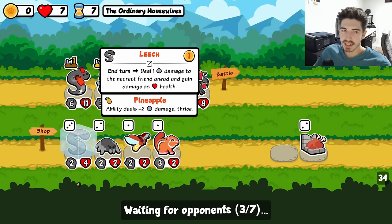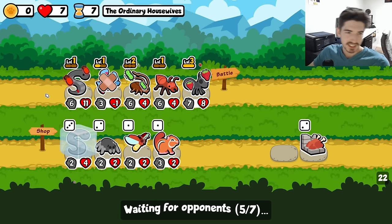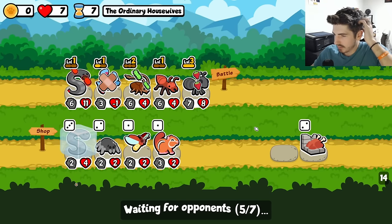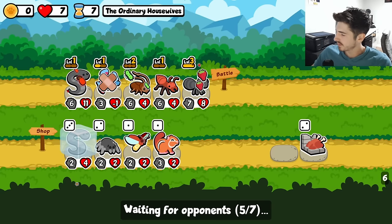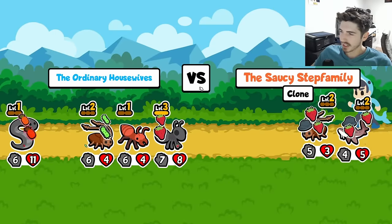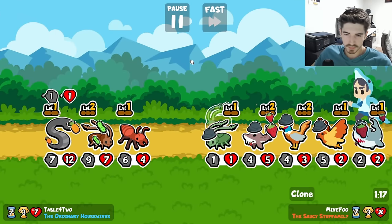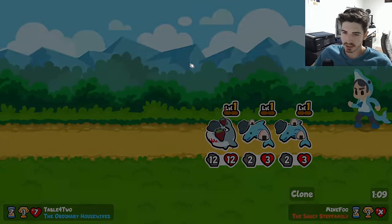Gain damage as health. And then the pineapple only deals damage three times. This is getting weird — the pineapple not having infinite triggers feels really strange to me. I kind of like it, I think it's a cool change, it's just a little weird. Dude, there's a shark out here too. Oh baby, it's over.